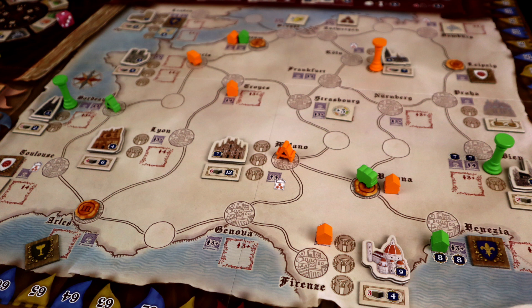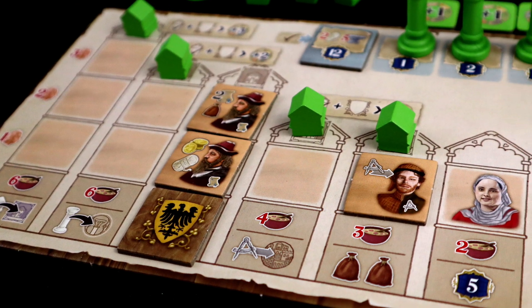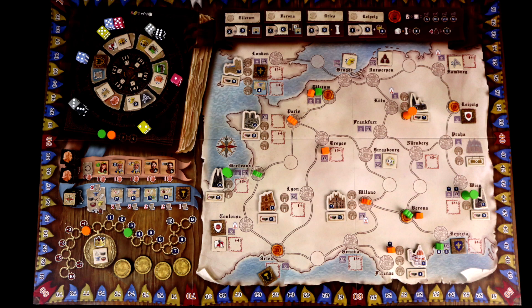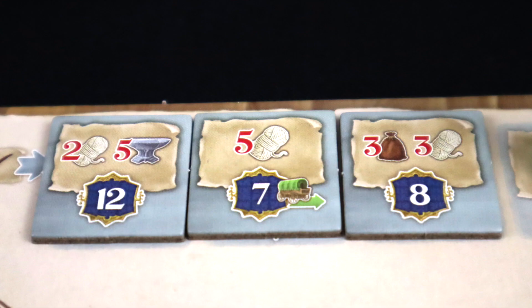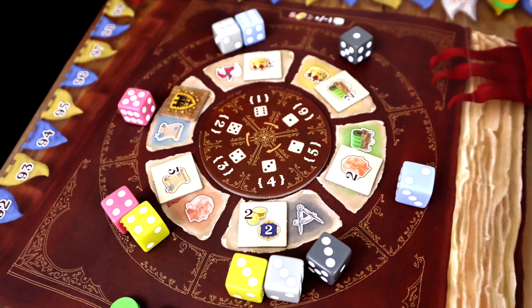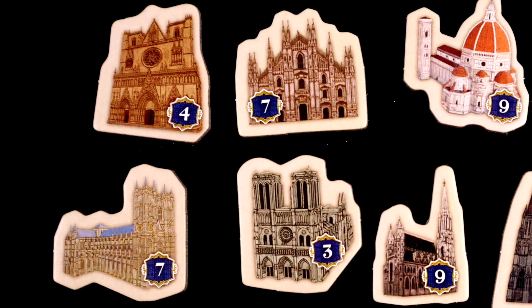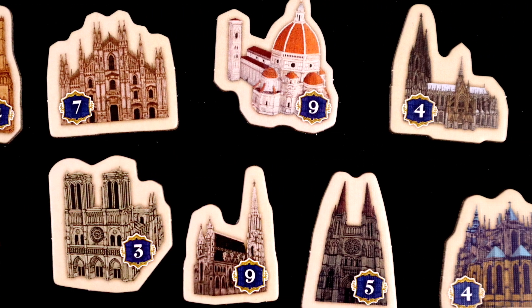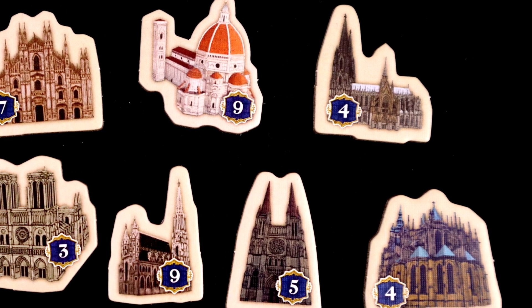A lot of thought has gone into making the gameplay run smoothly. The player boards are exceptionally well laid out, the board is incredibly well labeled with clear spots for everything, and all of the iconography is terrific, which all helps the game flow surprisingly well. The other big standout here are the cathedral tiles, which are all in pleasingly specific shapes that kind of force you to want to collect them.